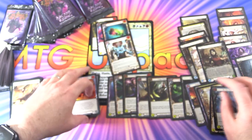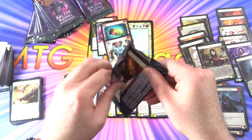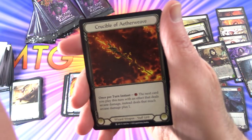It seems like most of the foils are just commons, which is pretty much the case in Magic as well — except the foils in Magic curl like Pringles.